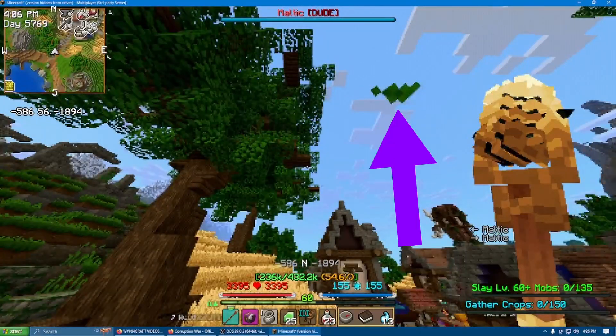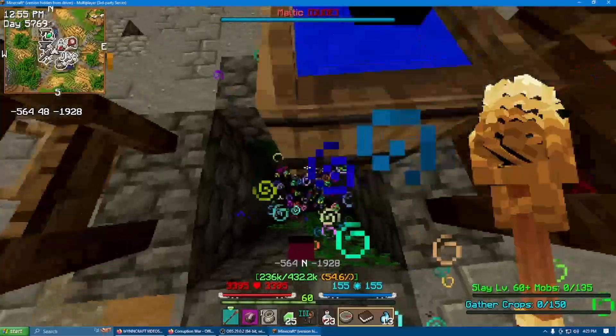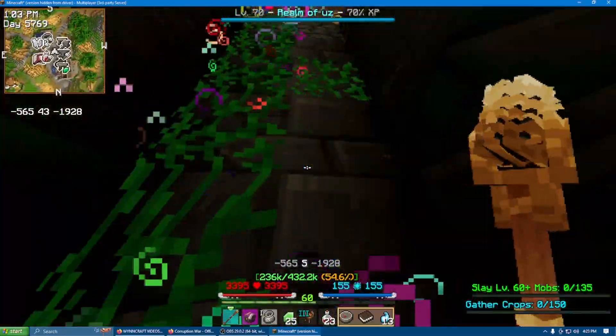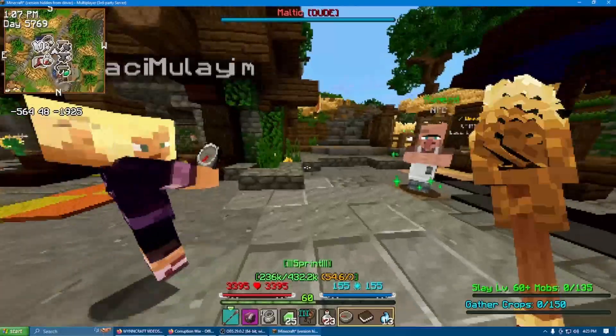This is the Falling Leaves mod, by the way — I'll put that in the description as well. There's also this totally vibey well in the middle of town that is used in the quests, called Maltec's Well. I thought this looked pretty cool, especially with the PSX shaders.